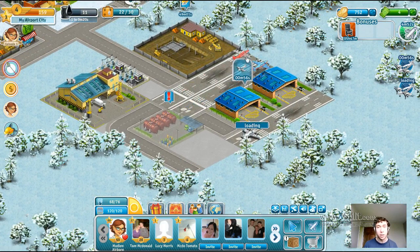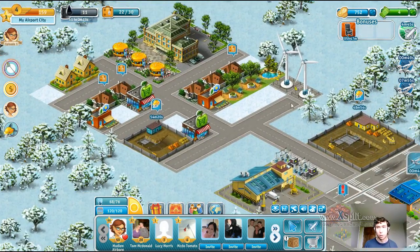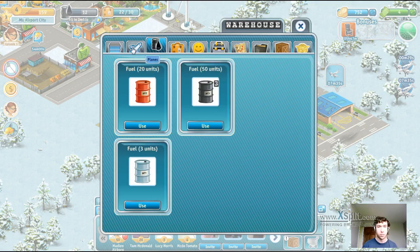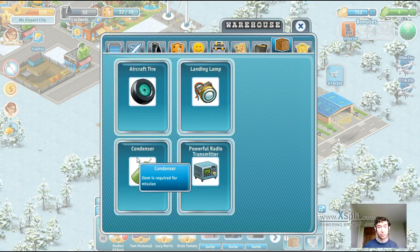Now these propeller planes that are actually arriving are a little bit different from the ones we've got at the moment, but we can actually get them soon enough. There is going to be a point where we can actually buy those - these bigger planes here - they are slightly bigger because they're a bit more powerful. We shall own our own, so to speak. So we've got one condenser.